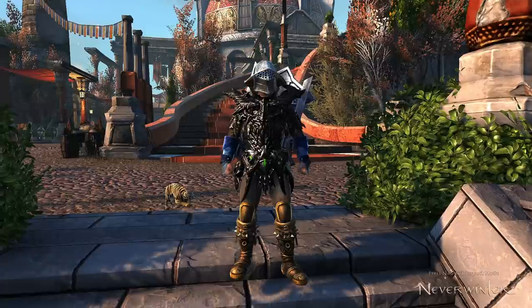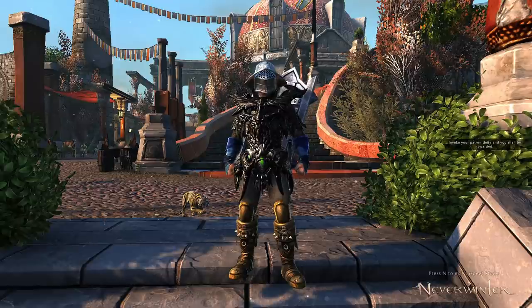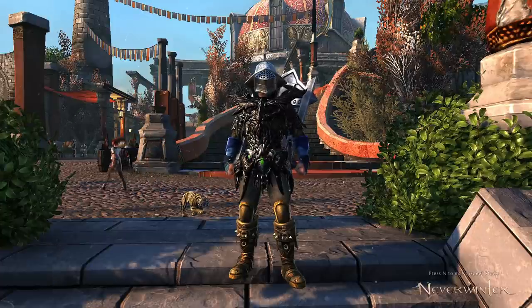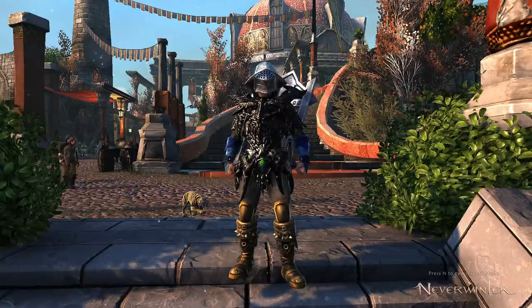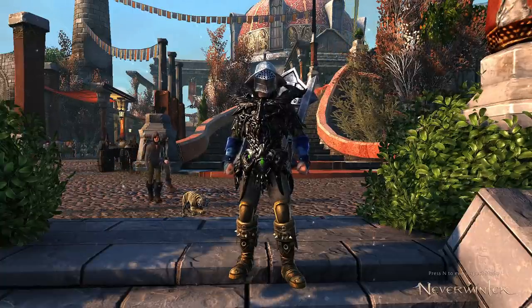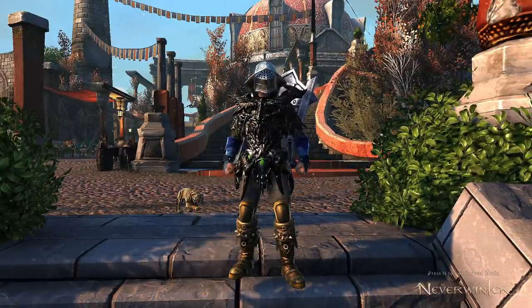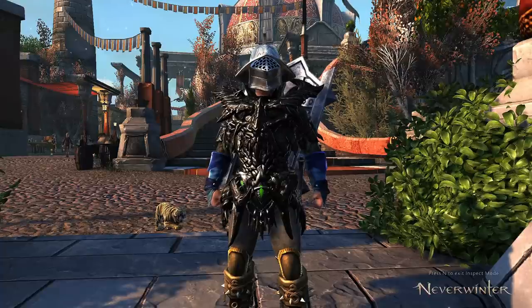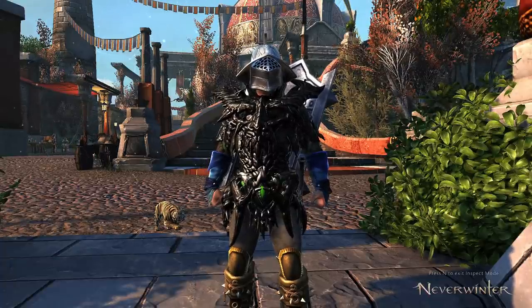This was quite extensive, but our character looks a whole lot better statistically — even if the appearance has suffered. There are appearance systems to change how your gear looks regardless of what you're wearing. From here, upgrading companions is the first priority along with the companion enhancement. Hopefully this was helpful to damage dealers on how to optimize your stats — it's something to focus on before doing much party content, otherwise you're really letting down your team. If you found this helpful, consider leaving a like, and if you're new here, consider subscribing. See you around!